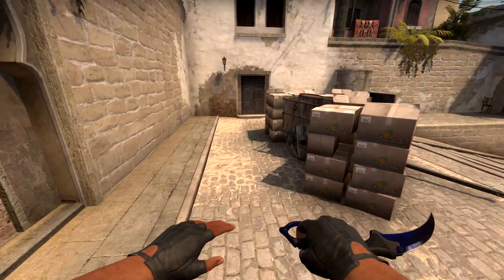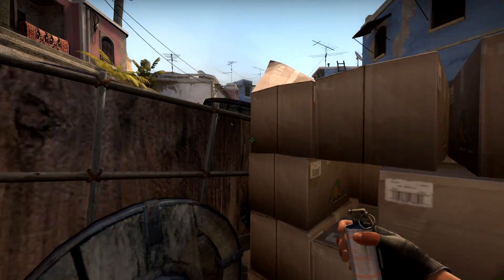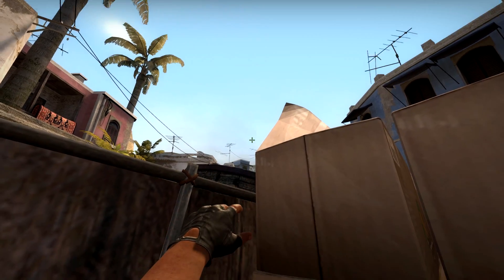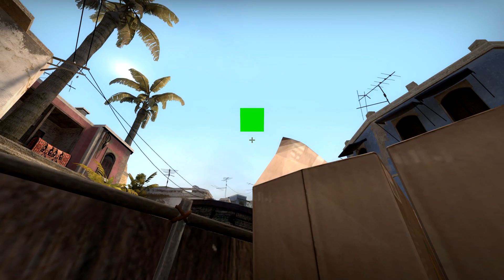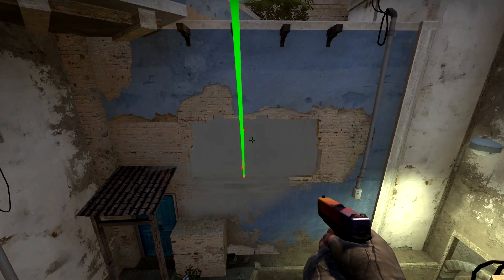I hope you find these smokes helpful. As a bonus tip, if you ever find yourself trapped behind the boxes in mid, just walk up to the corner, connect the two edges of this cardboard box, and you get yourself a guaranteed window smoke. Let me know which of these smokes you like the most. Thanks for watching and I will see you guys next time.